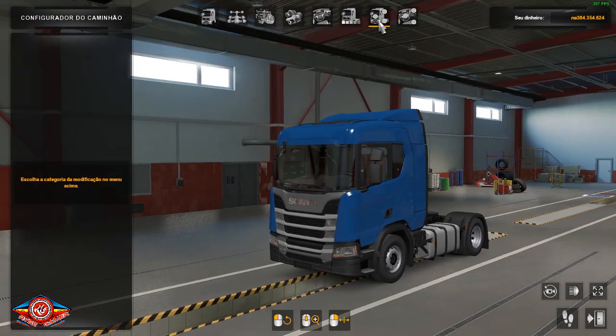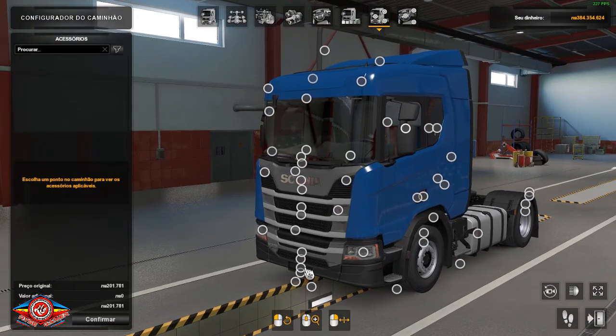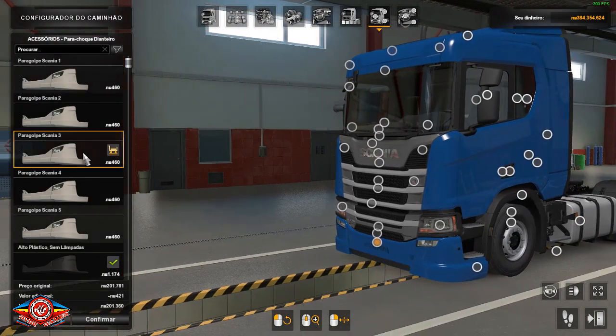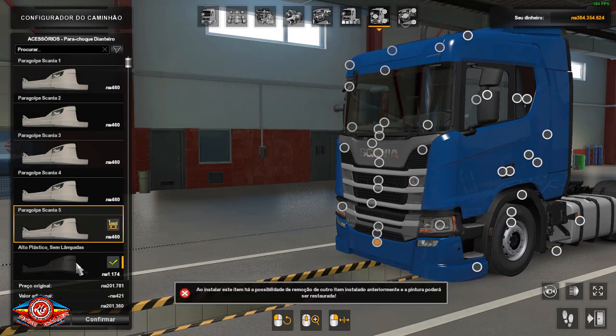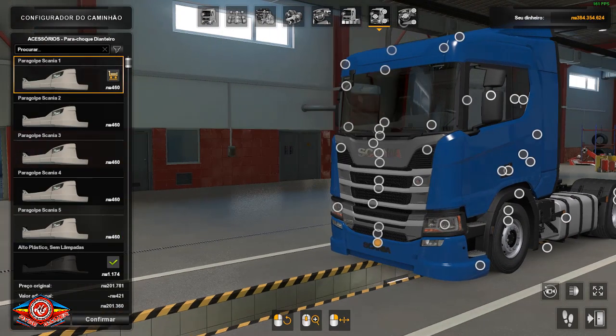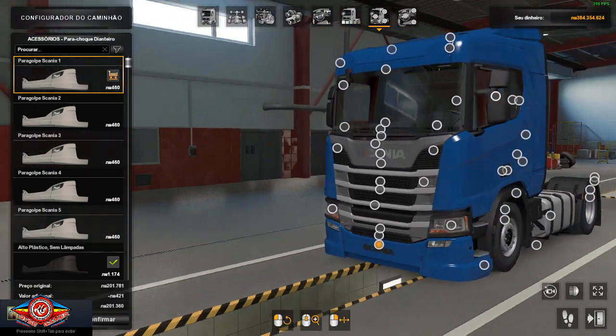When you come here to the bumper options, go a little bit and the modified bumpers (parachoques modificados) will appear here — right, for Scania.